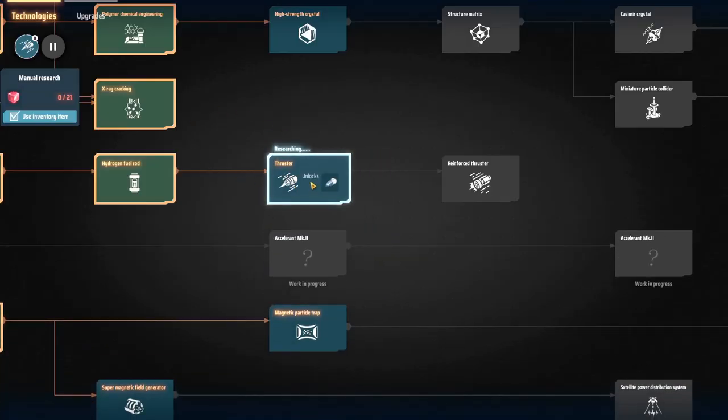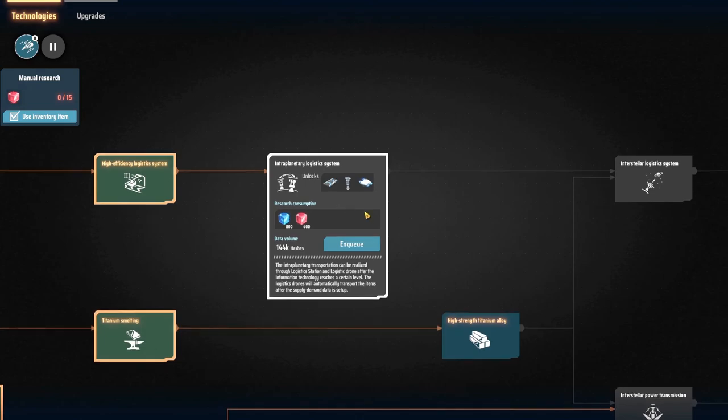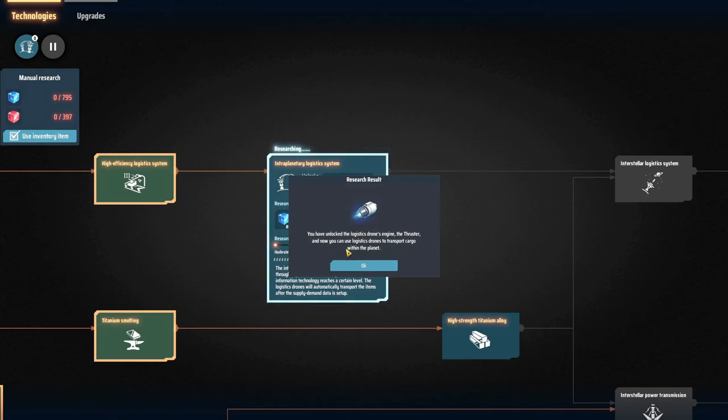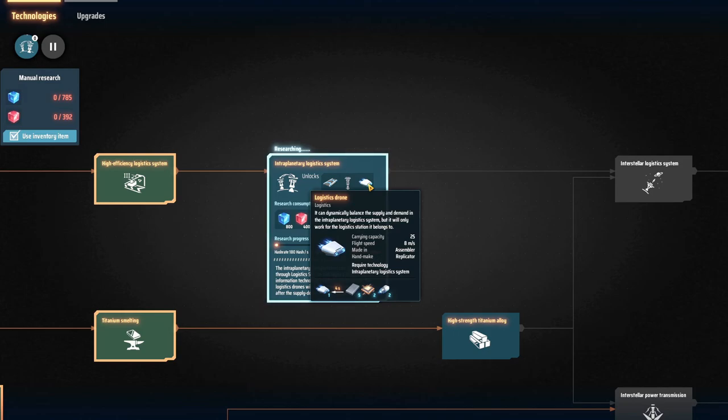We need to research — we're getting thrusters. Once thrusters are done we want to do the interplanetary logistics. Research complete — you've unlocked the logistics drone engine and the thruster, and now you can use logistic drones to transport cargo within the planet. It can dynamically balance the supply and demand in the interplanetary logistic system, but it will only work for the logistics station it belongs to.